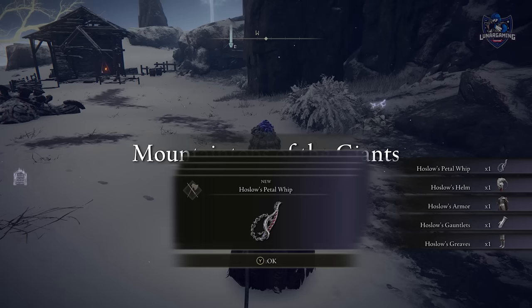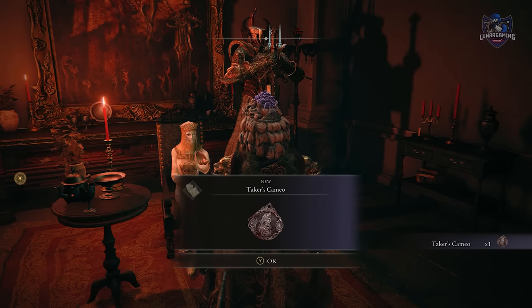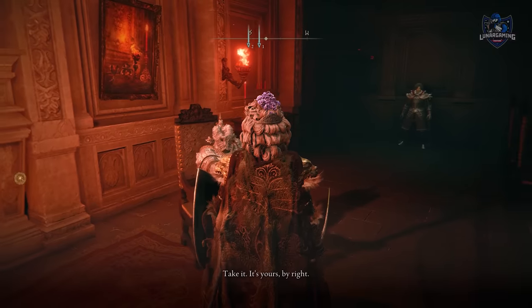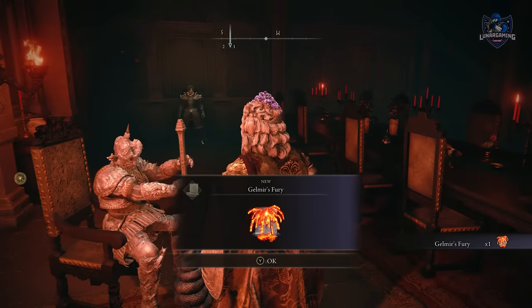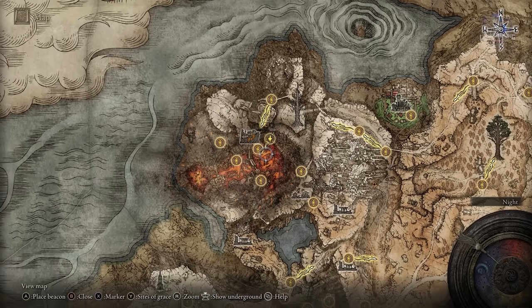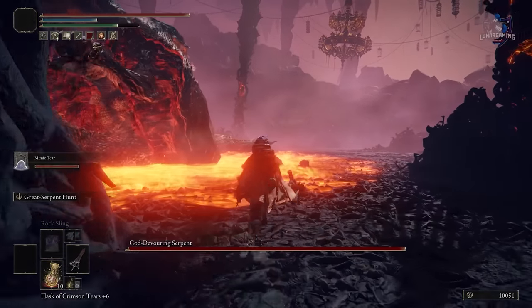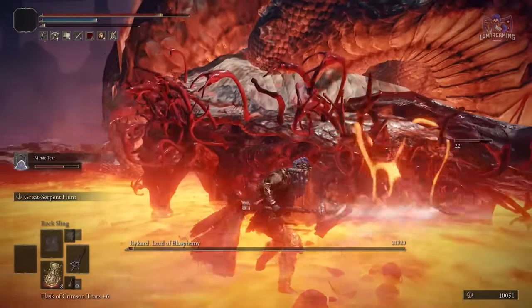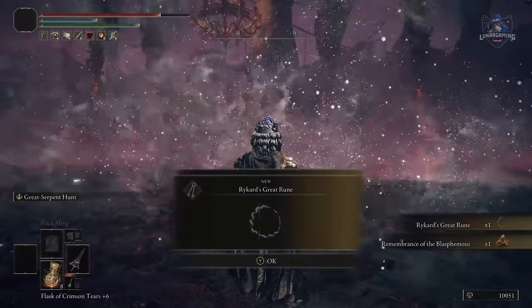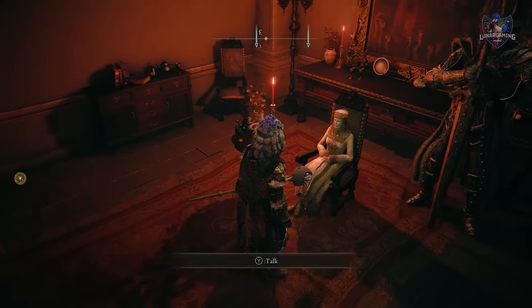After defeating Juno Hoslow you'll get his armor and the petal whip, which are both very awesome. Return to the Volcanic Manor and speak with Tanith to get the taker's cameo. If she asks you about joining the lord, you can skip that for now. Speak with Bernal to get a final reward called Gelmir's Fury. Now it's time to fight Ricard, Lord of Blasphemy — speak with Tanith or make your own way there. Use the Serpent Hunter for an easy fight and get his ruin and remembrance. Afterwards speak with Tanith to finish all her dialogues — she will disappear after you rest at the site of grace.